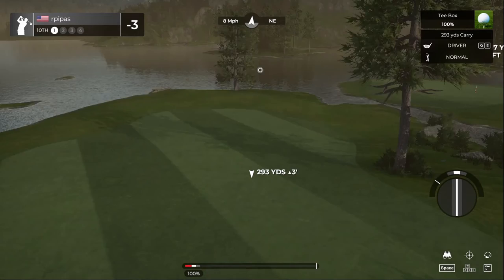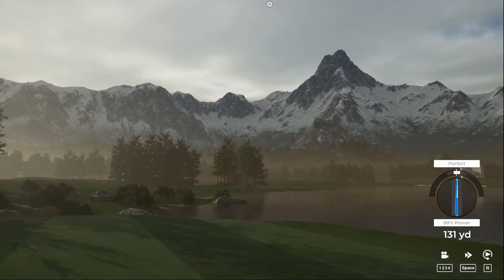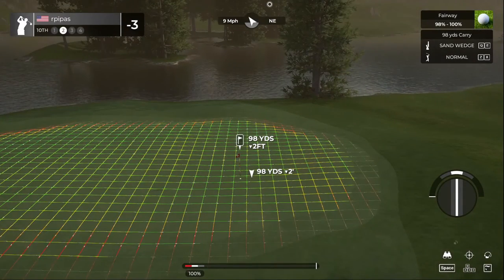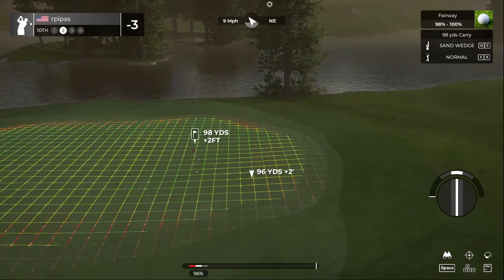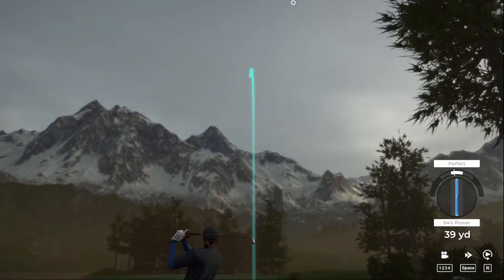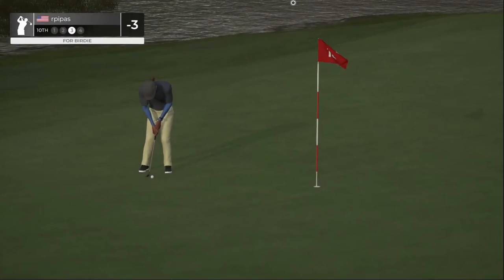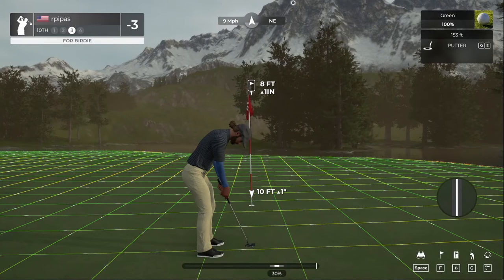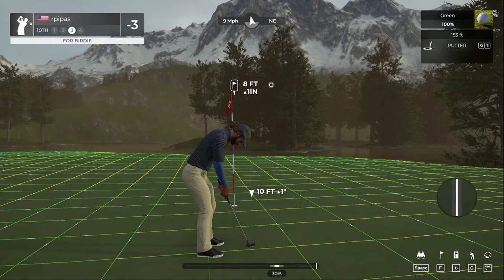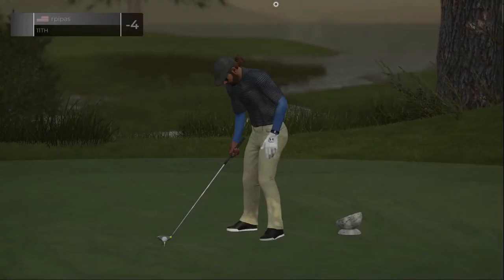Careful — we've got a tailwind. Short par four. Going to try to take a little something off the driver. Great swing — this one's about a hundred yards from the pin. Nice one, birdie putt coming up to go to four under par. It's breaking pretty good — we got that done! That's your fifth birdie on the day.